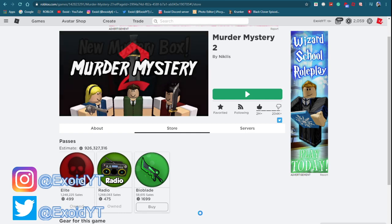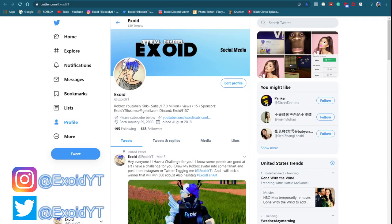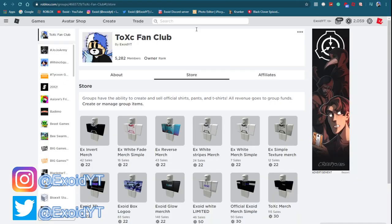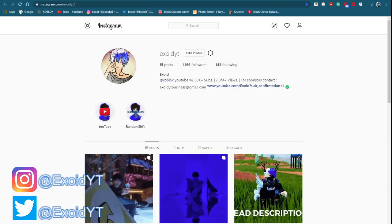Make sure you subscribe and also check out my Twitter and Instagram — links are in the description. Also go ahead and buy the merch if you want me to friend you. Click the link in the description or search 'Exoid' in groups. I friend 50% of people who buy the merch, so buy the merch and I might send you a friend request — I accept about 50% of people who buy it, so I can't guarantee it, but the chances are high.